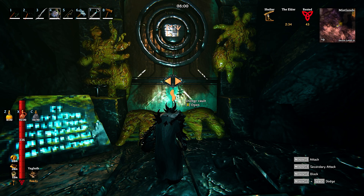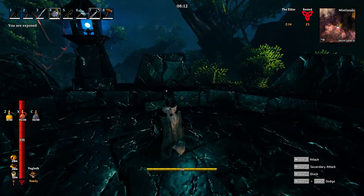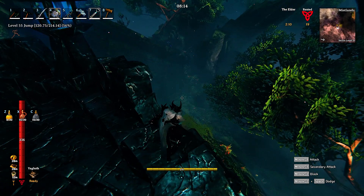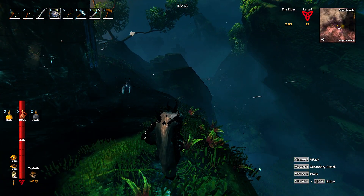So infested mines — it says work in progress, it's a dungeon. There's seekers, seeker soldiers, seeker broods and ticks in there. The mines are found beneath black marble buildings and are typically guarded by seekers. Well, where's the black marble building? This looks like black marble here. So we've got to find a black marble building — not that easy to find things in here.